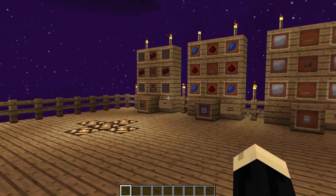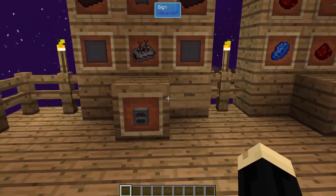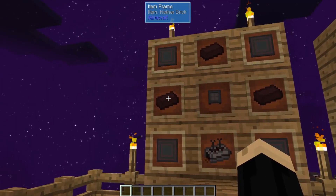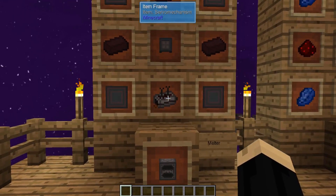Today we're going to be using a couple different components. I've already got them down here, but we'll show you how to build them. We're going to start with the melter itself, and the melter is four advanced plating, three nether brick, one machine chassis, and one servo mechanism.